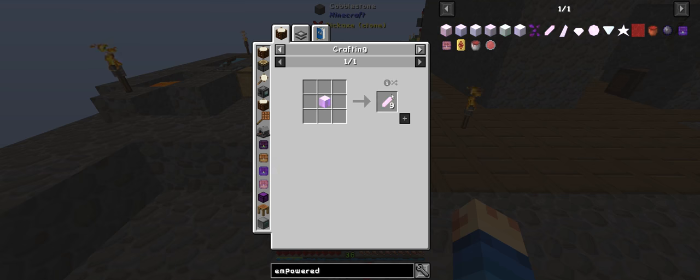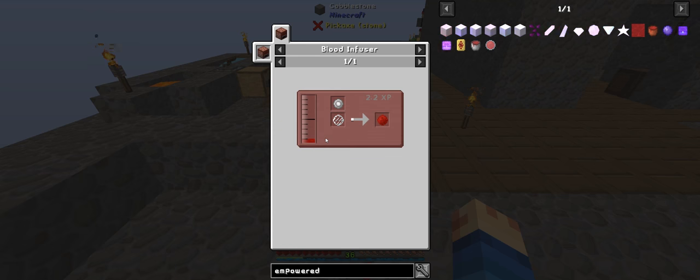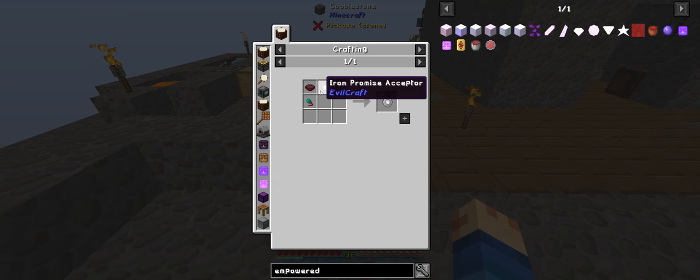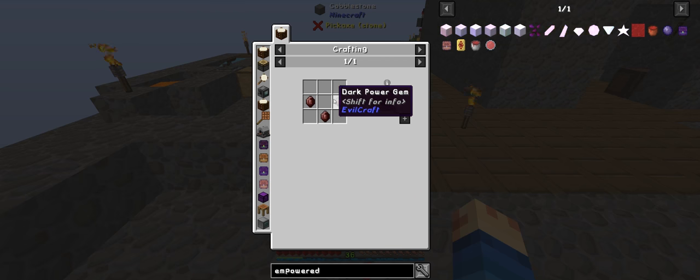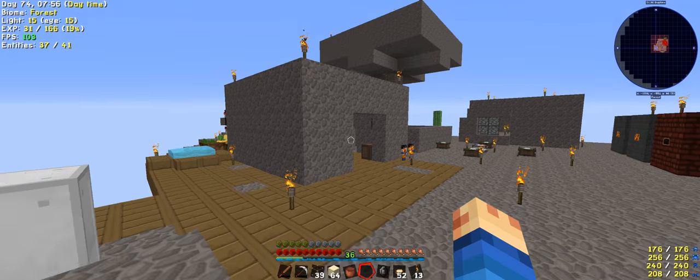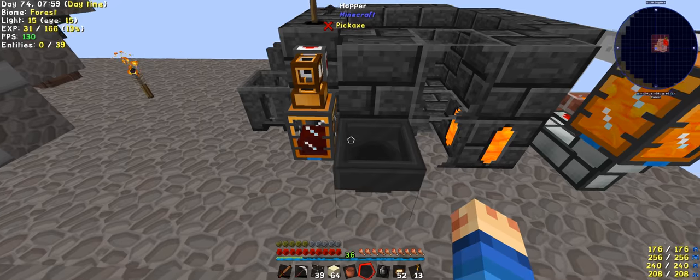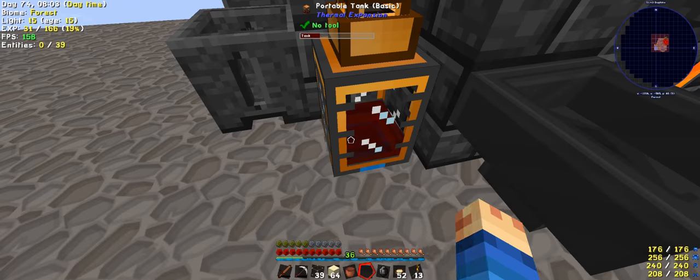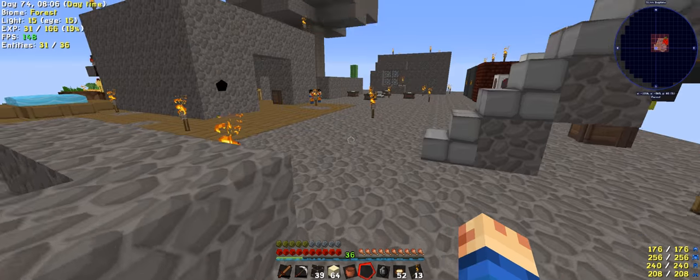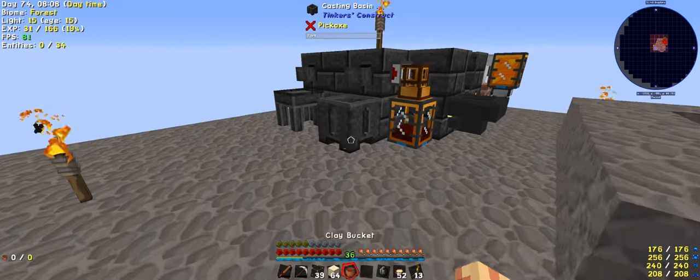If I can get an empowered blood orb - just the basic one even - you need blood, eye of ender, blood orb, and red netherrack which is actually quite easy to do now. The blood orb is just blood in the blood infusion with glass and iron - that's quite easy to make and that's in here as well. The bowl of emptiness is three dark gems so you need to get your smeltery up and running pretty quick to get there.